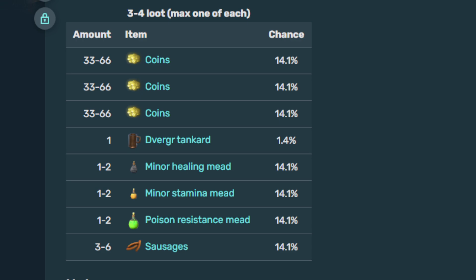I like the lanterns more than the tankard, and the lanterns are in far larger supply and their decoration and utility is much greater. I have like four or five tankards, so it's really cool to have them around, but not the most interesting thing. And this is the thing that people really don't like — this last group here: minor healing mead, minor stamina...